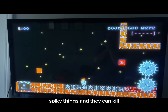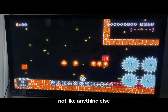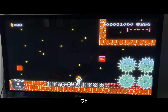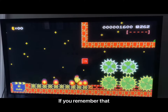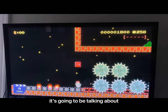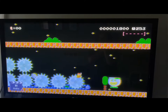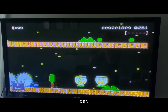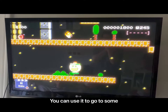They can stick on these spiky things and they can kill these llamas. Next we got the crown card — you can use it to go to some places.